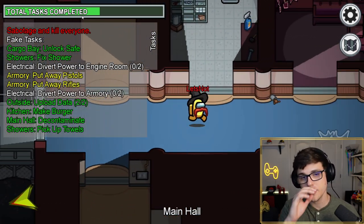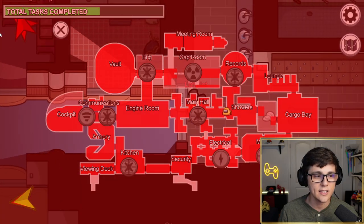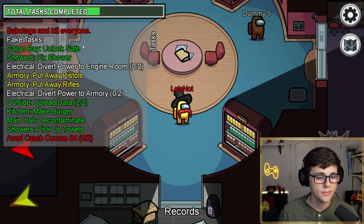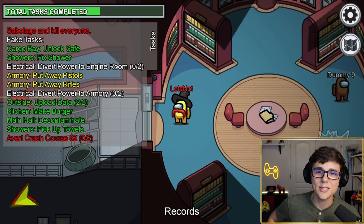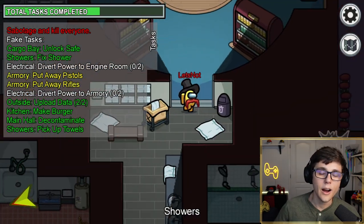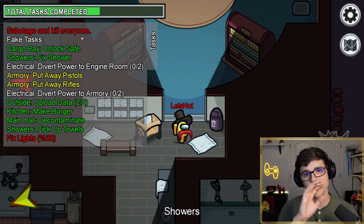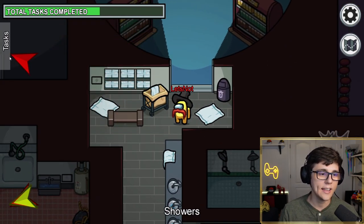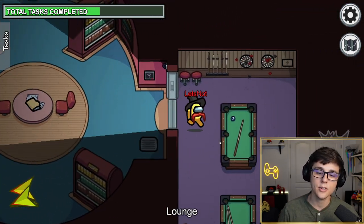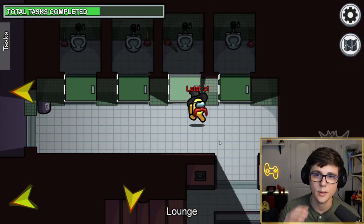Switching over to Impostor to show a couple of changes unique to that experience. Just to prove that the light sabotage is now working correctly — if I sabotage lights, all three of the light panels will show up with arrows showing where I can go to fix them. You can fix lights at any of the three panels now, confirming the change works as expected.